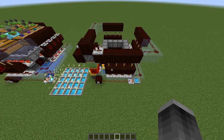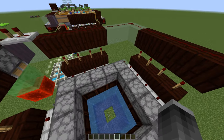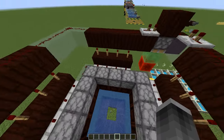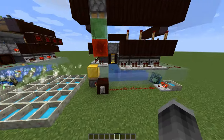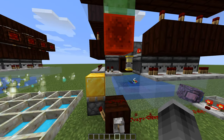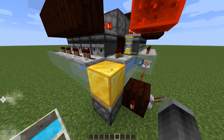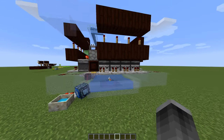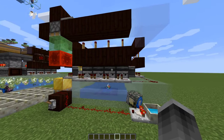To give you a brief description of how this machine works: all of the wool is stored in these droppers up here that face downwards into open crates, and every four seconds this hovering hourglass sends out a signal. The signal will travel all the way around the machine, activating all the observers and all of the droppers in succession.